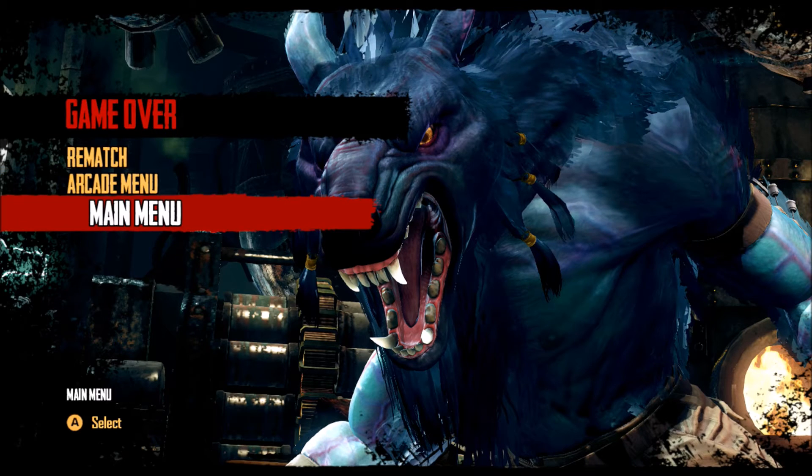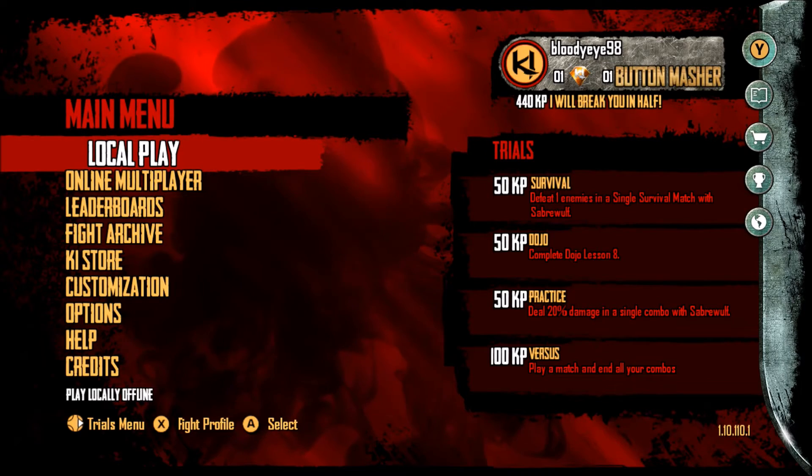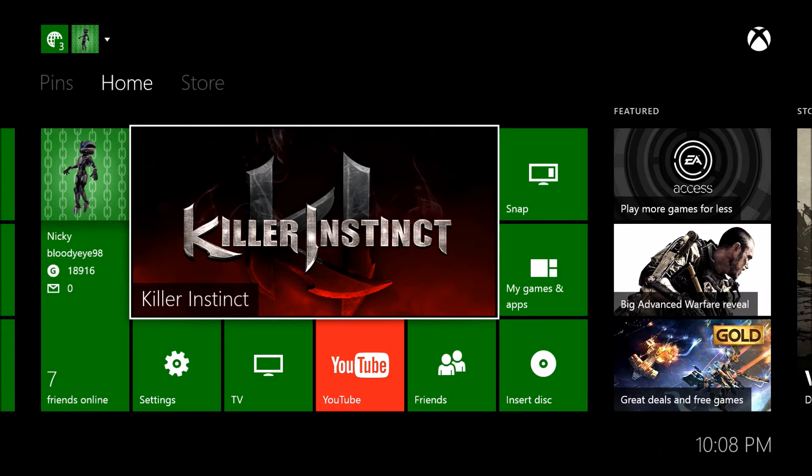So what you're gonna want to do next is go to the main menu, then press the menu button, and go to quit. Then you're gonna want to bash your head in several times until you feel accomplished. And if your skull begins to bleed, well, you've achieved survival — because your eyes are bleeding.